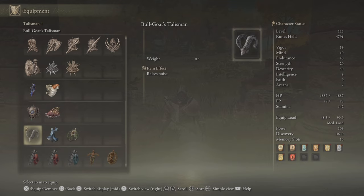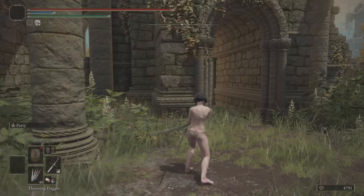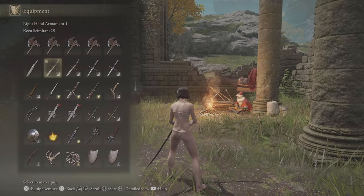The two main breakpoints that most people are going to go for are going to be something above 88, and then something above 108. A lot of backswings when it comes to an R1 chain are going to do 88 poise damage on the second hit. There are quite a lot of second hits that do this exact amount of poise damage, so being able to go slightly higher will allow you to mash out of hitstun against somebody that goes for the second hit of a given R1 chain.